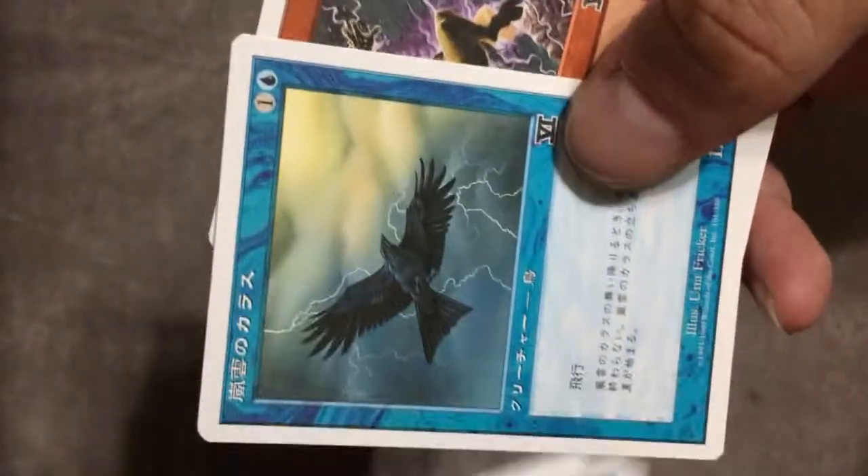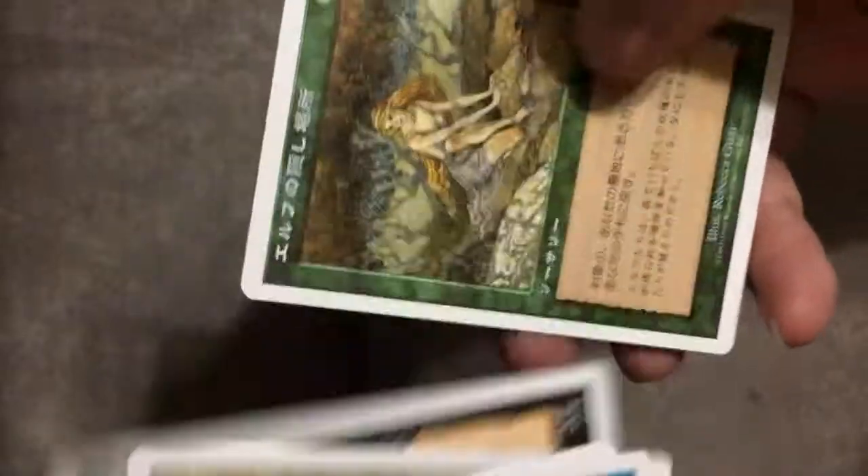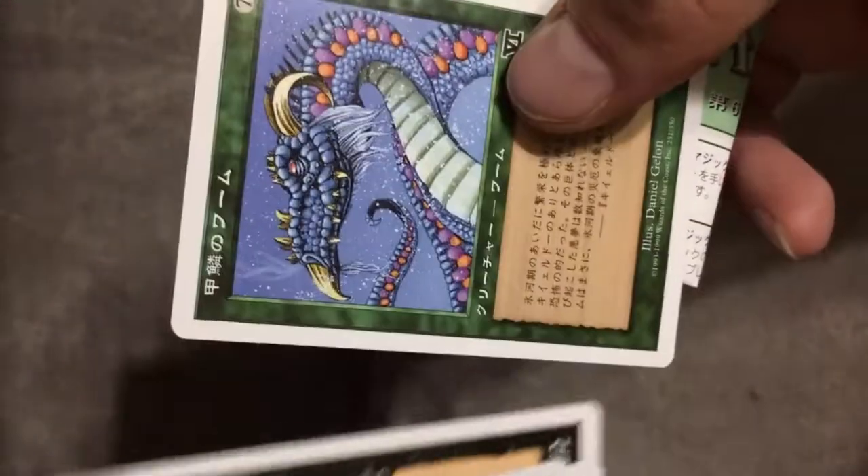Goblin Hero. Shock. Terror. Pacifism. Another Land of War Elf. And a Stormcrow. Lightning Blast. And this old Scale Worm and Scathe Zombies.